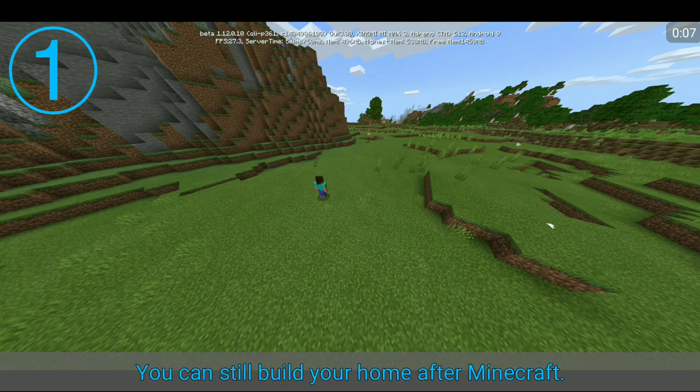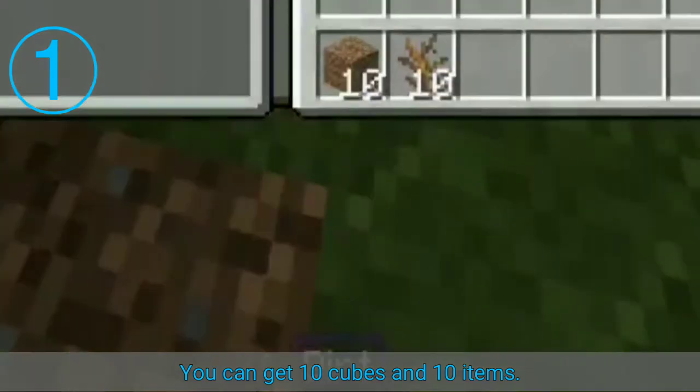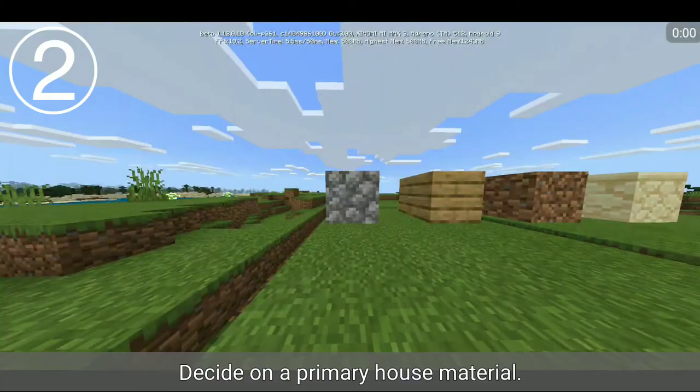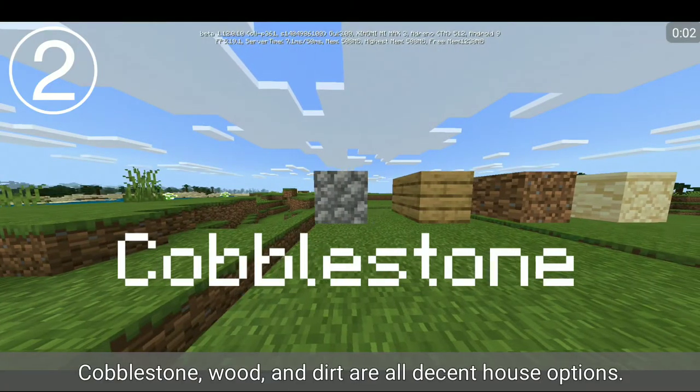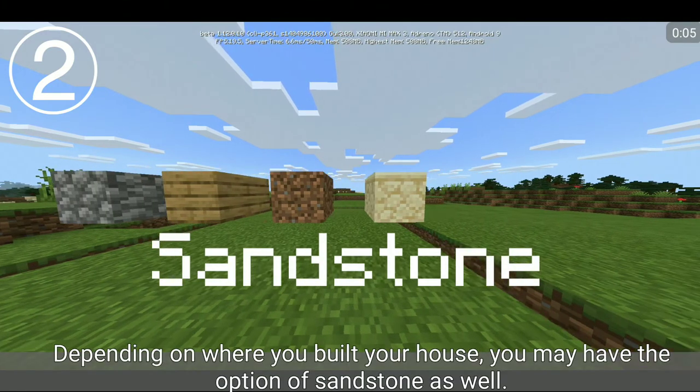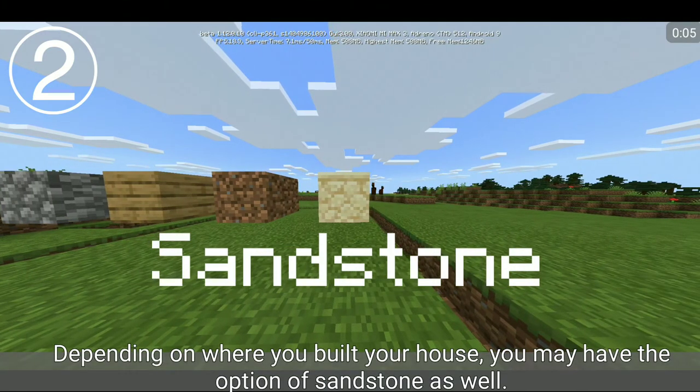Find a place to build a room. Decide on a primary house material. Cobblestone, wood, and dirt are all decent house options. Depending on where you built your house, you may have the option of sandstone as well.